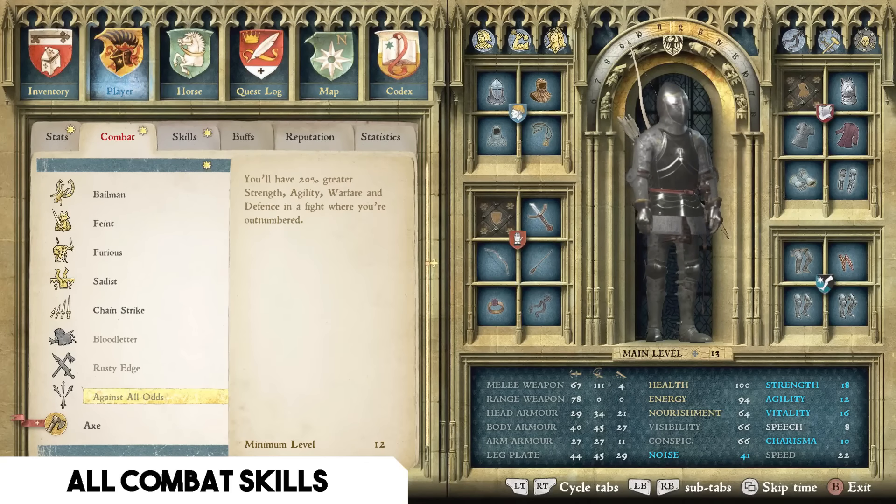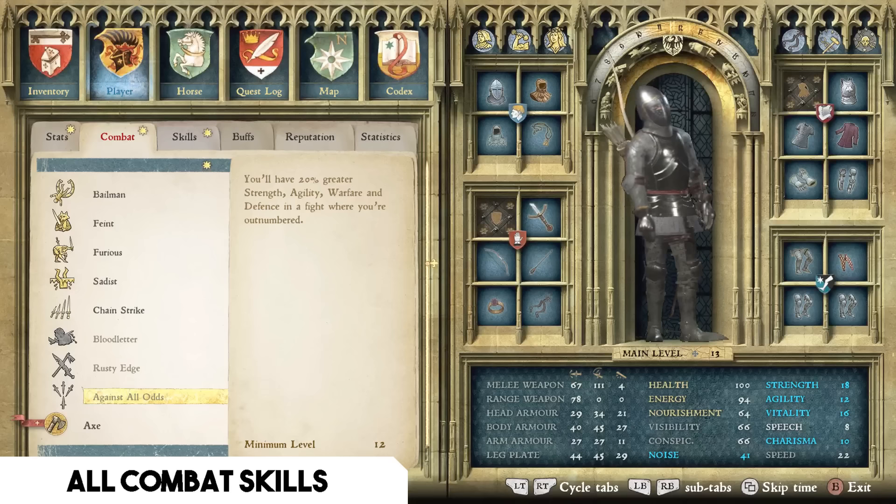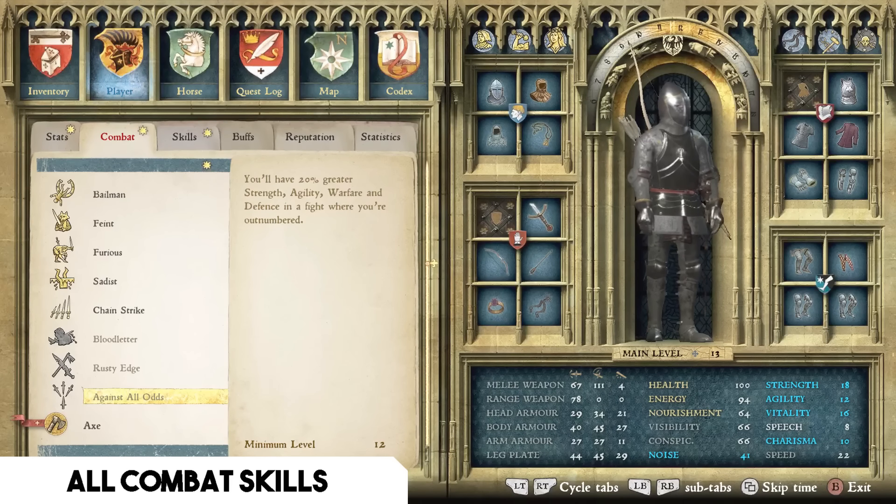The final Warfare talent I recommend is Against All Odds — you have 20% greater strength, agility, warfare, and defense in fights where you're outnumbered. Twenty percent is significant; with 18 strength, that's several extra points. There are very few truly difficult fights where you're only fighting one opponent, so this applies in most hard encounters. It is a minimum level 12 attribute.